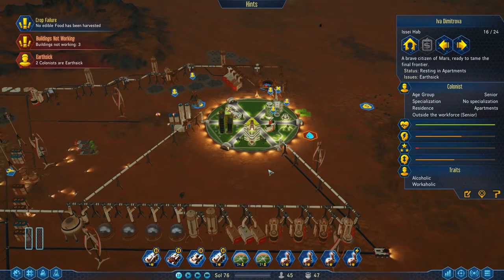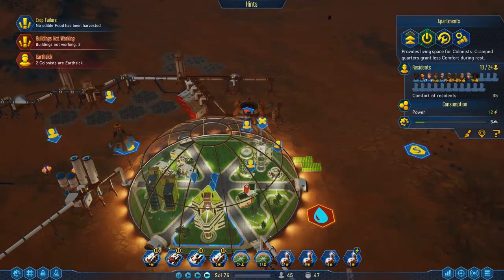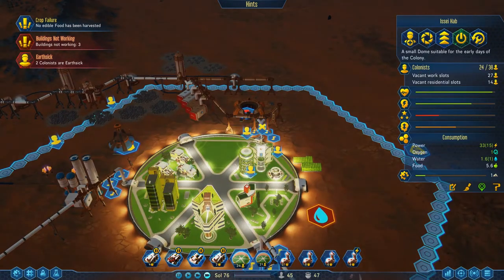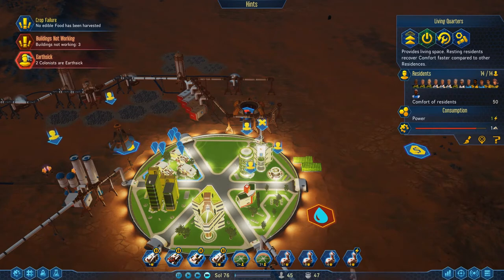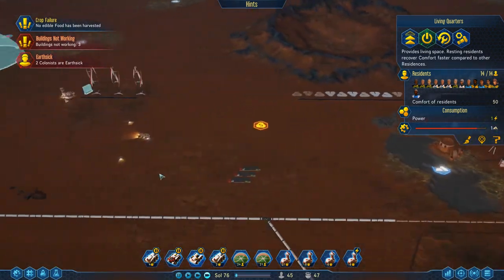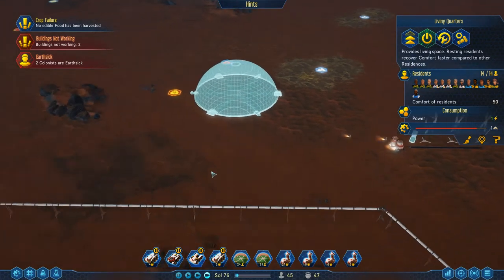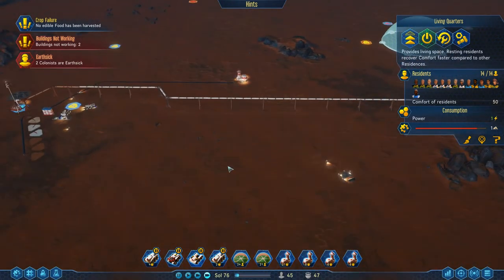We've got two earth-sick colonists. Why is that a thing? Do you not love this place? 10 residents there, 14 residents there — we'll have to try and do something about that. These guys are actually going to try and go home as soon as possible. We won't give them the opportunity to leave until we've made their place lovely and great.